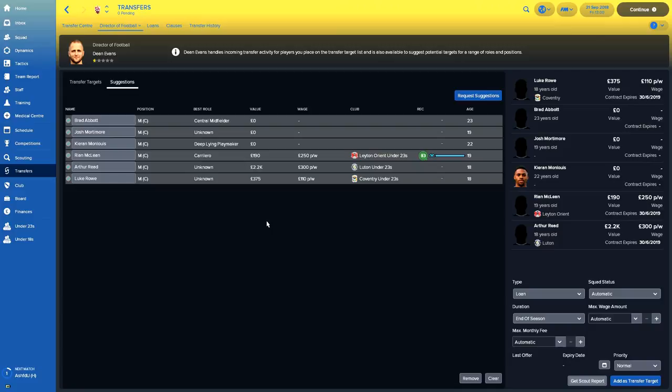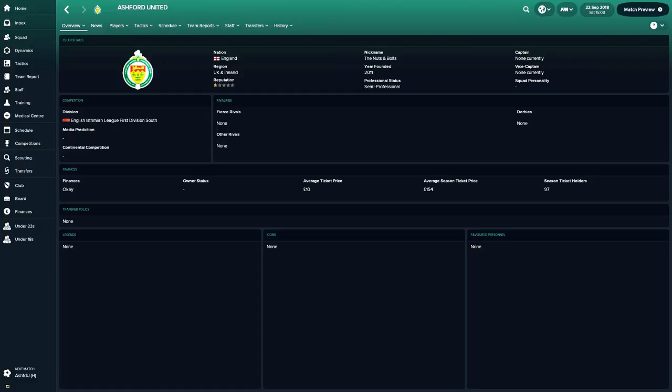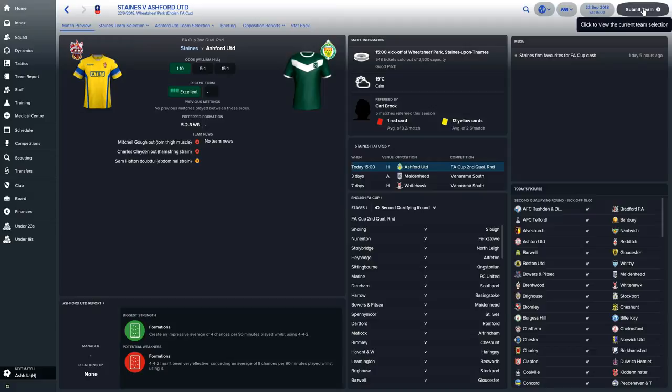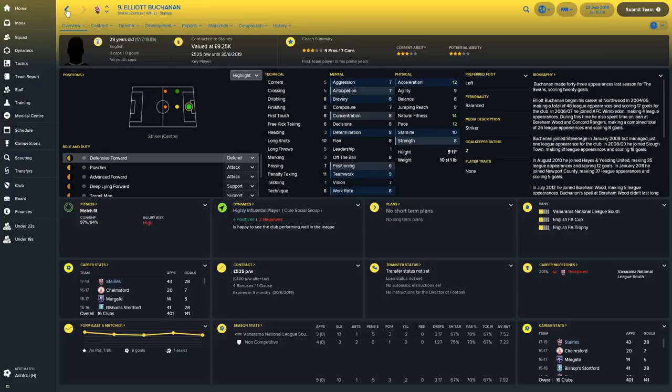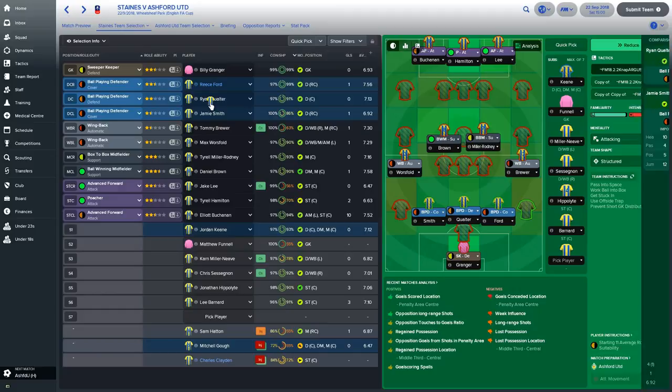The second game of this episode — we take on Ashford United in the FA qualifying rounds. They're from the Isthmian League First Division South. We're at home, 1-10 on to win. I'm going to make some changes to give players a go — Tommy Brewer in for Sessegnon as wing back, Jake Lee in for Barnard, Hamilton swaps with Hippolyte, keeping Buchanan in. Buchanan's on £525 a week, 3-star ability and potential, 10 goals from 9 games — 5 of those are penalties — 7.52 rating. Funnell gets a game in goal, Jamie Smith comes in for Jordan Keane. We've rotated six first team players — let's see how we go.